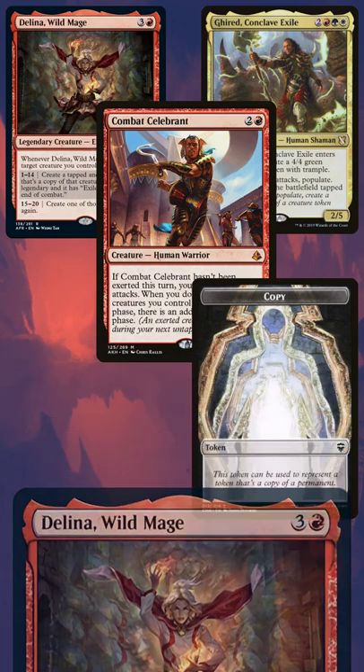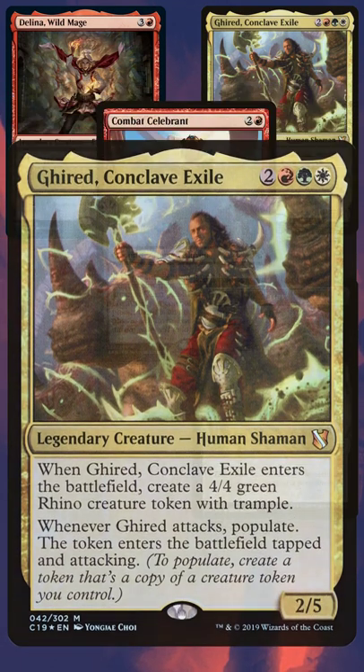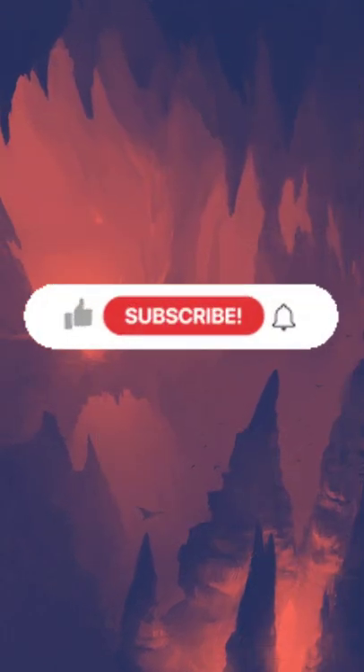Because we have Delina creating a token copy of Combat Celebrant, Girid is then able to populate by copying that creature token — it specifically has to be a token — which leaves us one Celebrant afterwards that hasn't been exerted, and we're able to keep the loop going. Subscribe if you're confused.